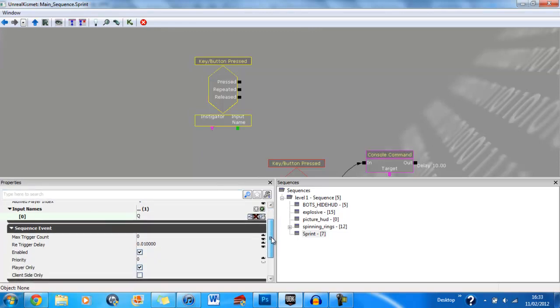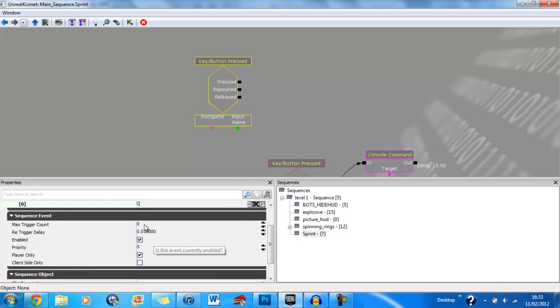Then scroll down. Max trigger count needs to be set to zero and the re-trigger delay also needs to be set to zero. It can't be 0.01 like it usually is, it has to be zero.